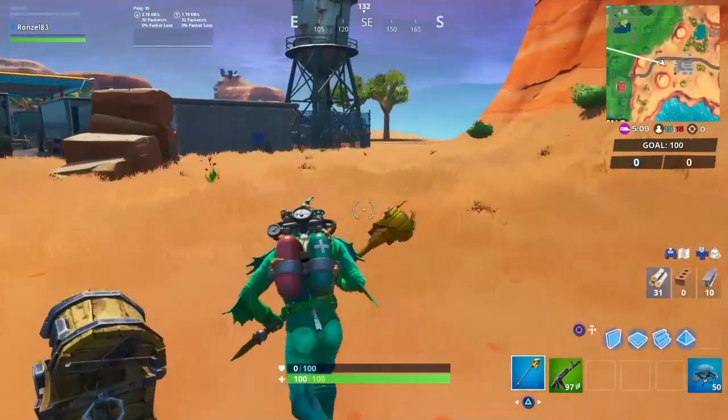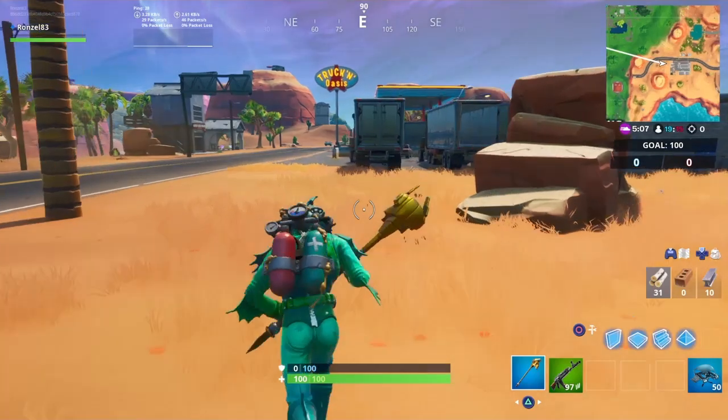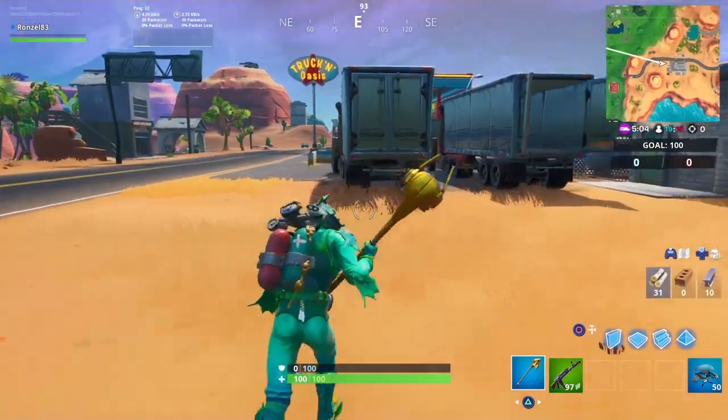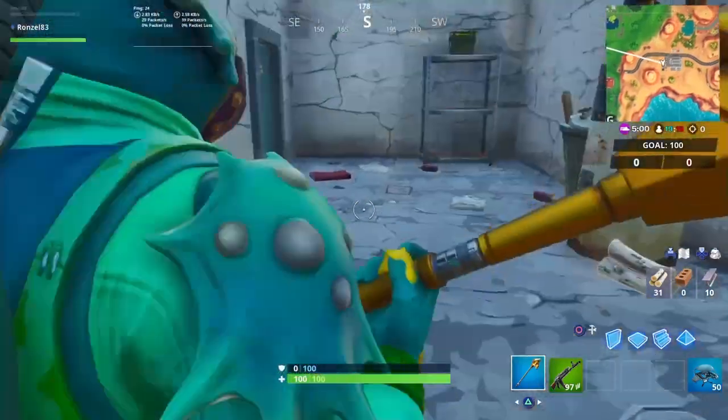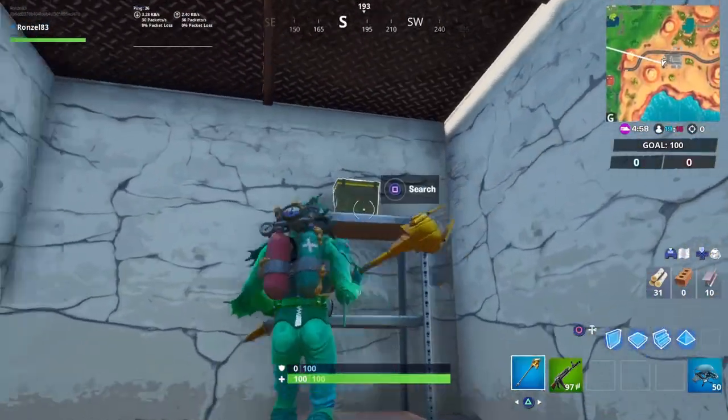Here is the location, and now we just need to go get an ammo box — very easy. All we need to do is run in here, and there should be an ammo box waiting for us right up here — boom, bam! Very easy, got that done within a minute.